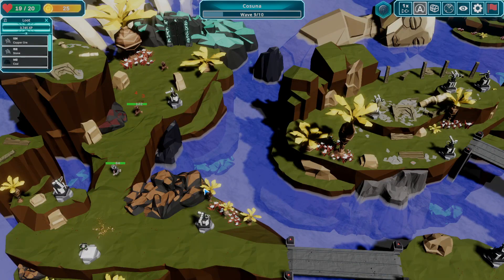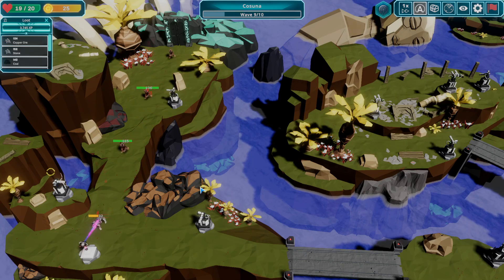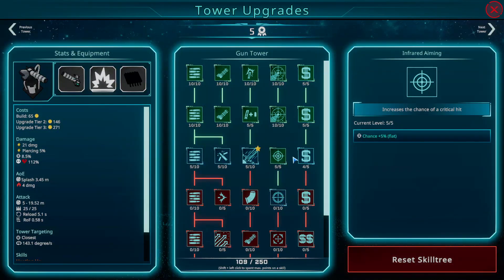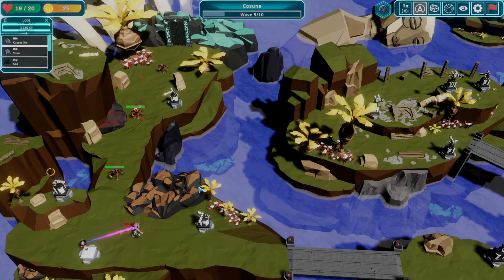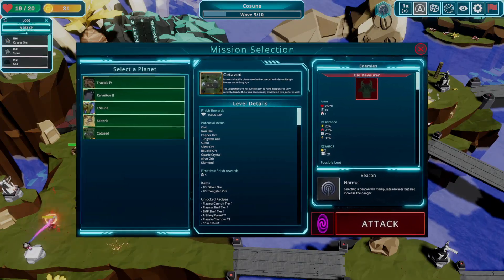From what I played it looks like there's 6 different towers in the game. While that may not look like much, each one of them is very unique, and there is an insane amount of upgrades you can give to them. You have to explore different planets to defend against a mysterious alien race and conquer them.